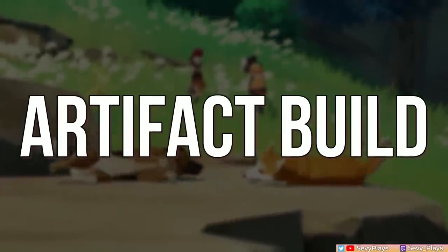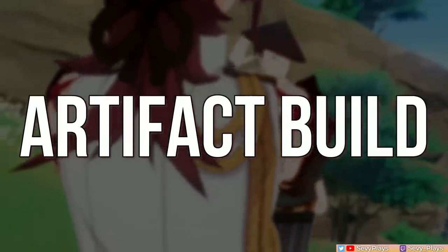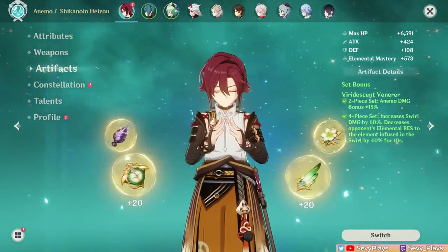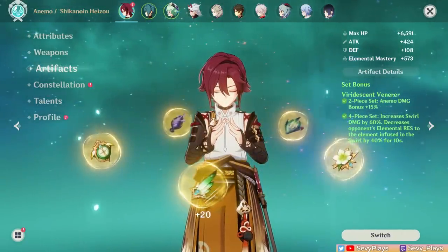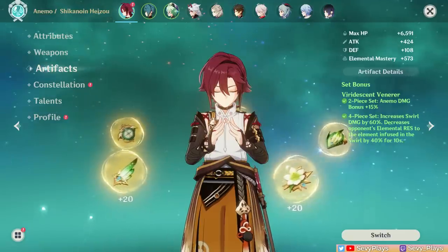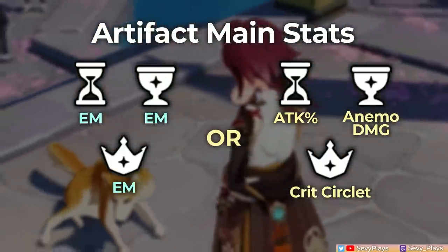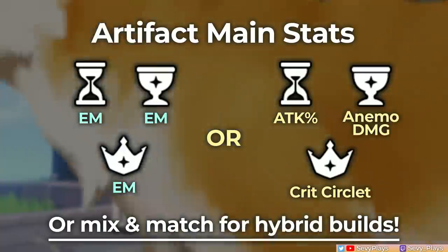Now let's talk about how to build Heizo. For artifact sets, if you're an early AR player you don't need to concern yourself with set bonuses. The end goal is none other than the Viridescent Venerer set — its elemental shred and swirl buff are simply the best for both Heizo and your team. The good news about farming for Heizo's build is that, unlike Sucrose who just really wants to stack a full EM build, Heizo has more flexibility in his artifact main stats.